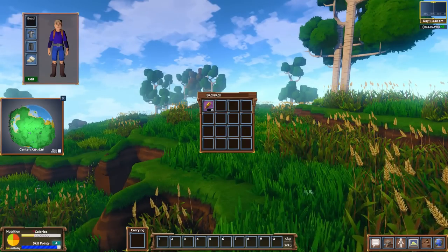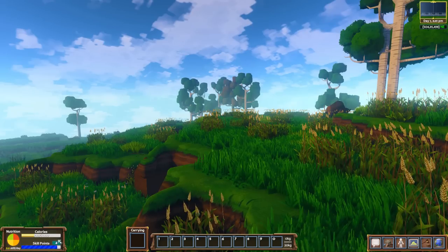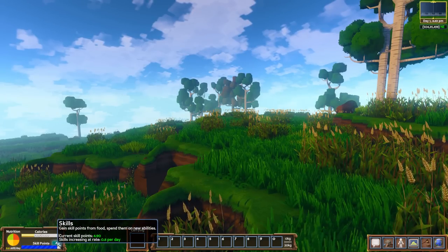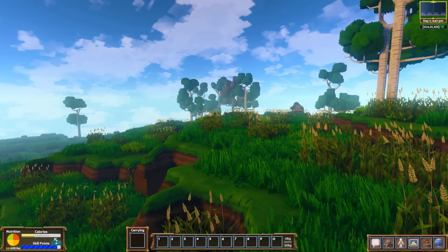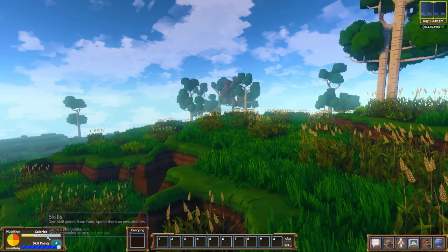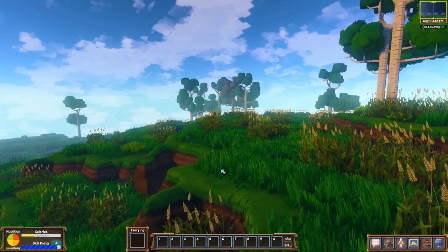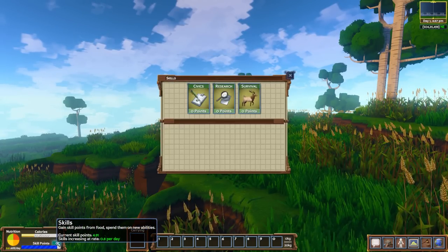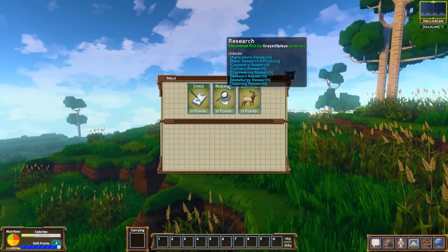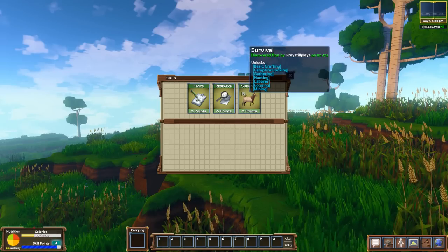Let's close down our backpack and get rid of our avatar as well. Now we've got things like skills over here — these little skill points. You get skill points every day and they're kind of important. We also have things like calories, and we have to consider this — our calories are going to start going down and we're going to need to get some food. There are three different types of skills: civics, research, and survival.